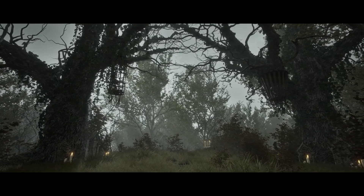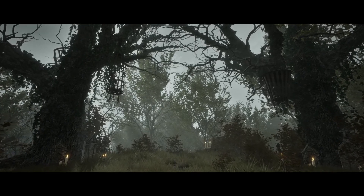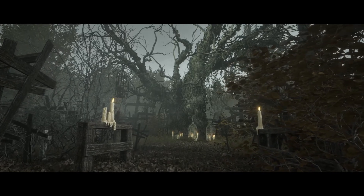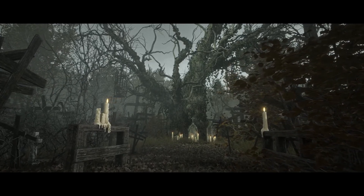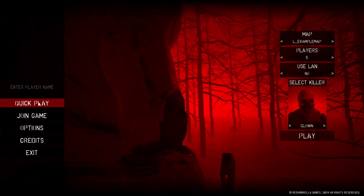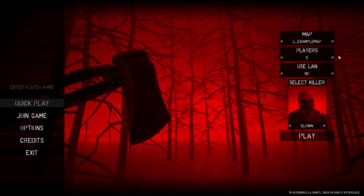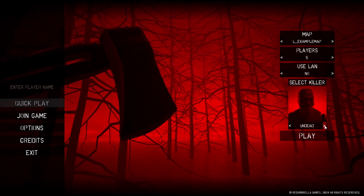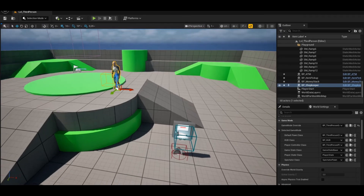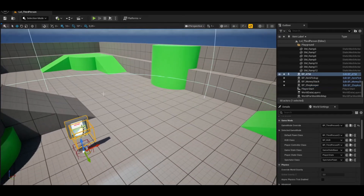Hey guys and welcome back to another Unreal Engine fab marketplace video. In today's video we're covering the limited time free for the first half of October 2025. We've got access to three amazing assets free until the 21st of October — you can only claim them until then, however you can keep them forever. This time around we've got the abandoned cathedral, the advanced asymmetrical multiplayer template, and the pawn shop system. Let's get right into it starting with the abandoned cathedral.